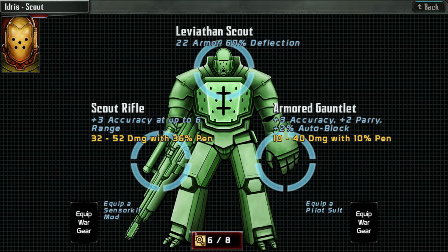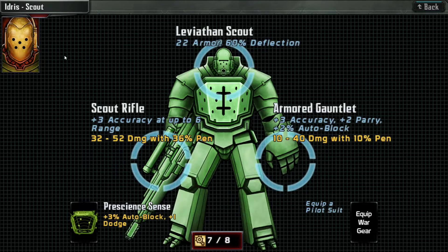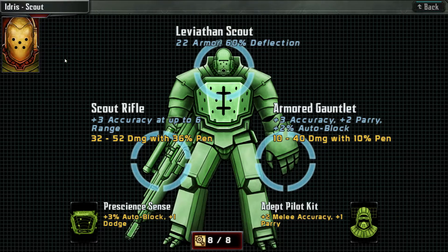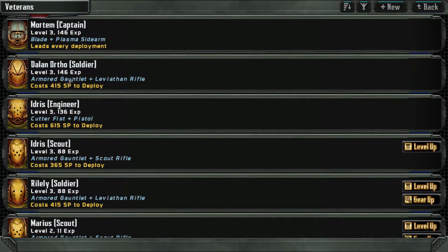Let's see what kind of equipment slots we can spend. I think I can equip both of these slots here. Prescient sense — plus one dodge, three percent auto block. And adept pilot — plus two melee, plus one parry. Idris, you're done. Go sit down.